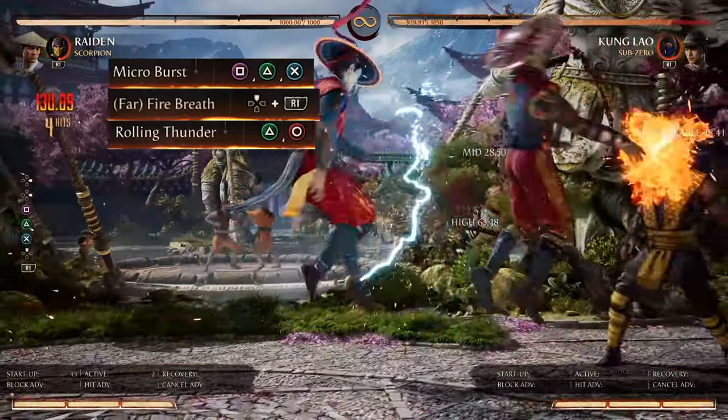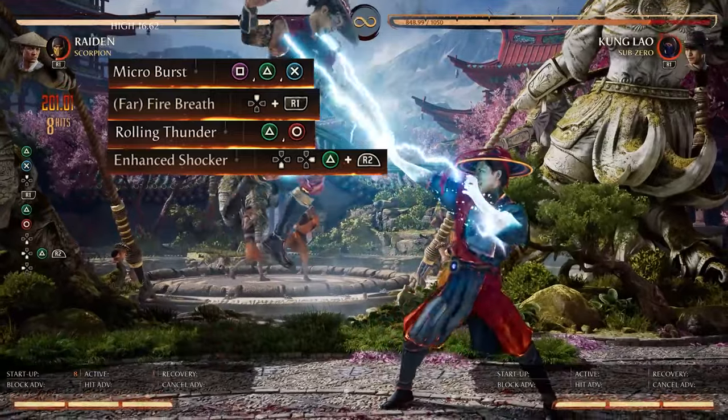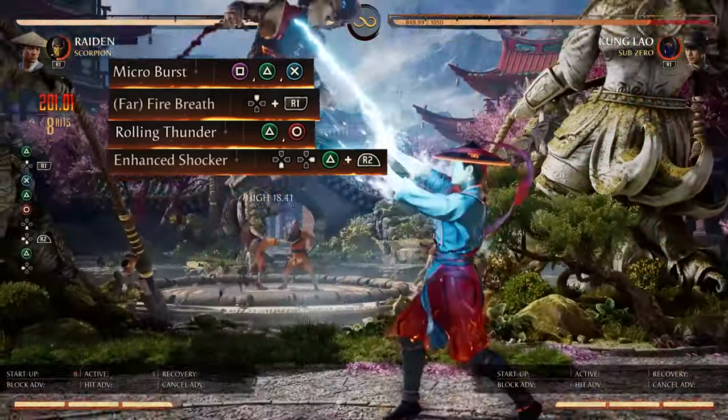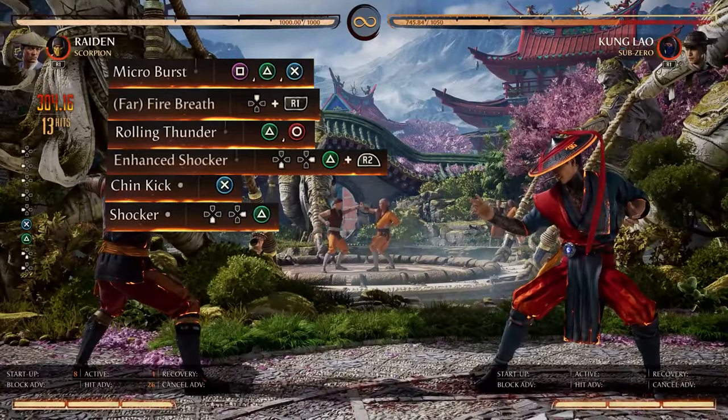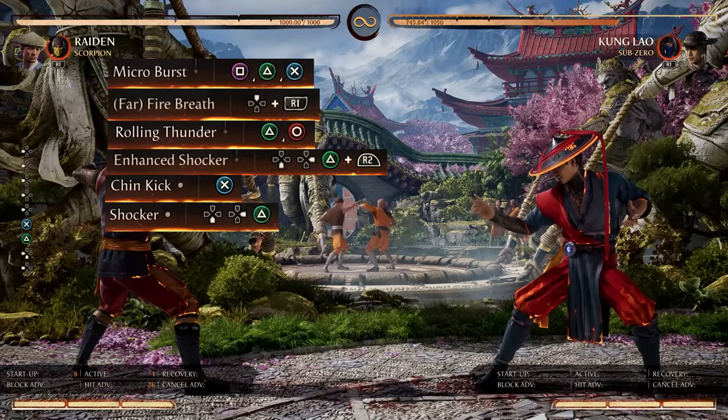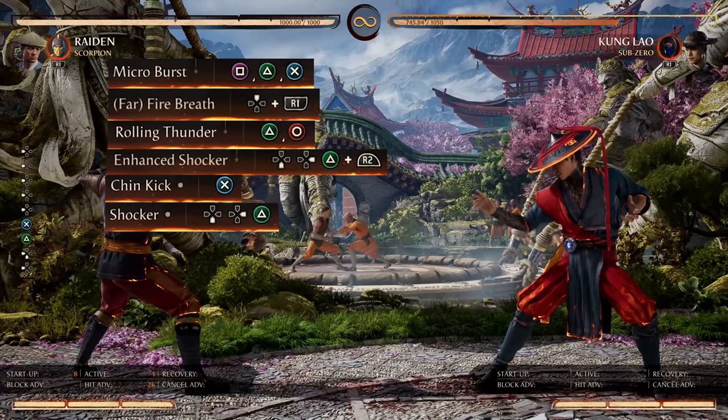Then after our rolling thunder, we're going to do the down forward 2 shocker. Amplify that. After that, we're going to do the standing 3 chin kick, and then after the chin kick, we're going to do one more shocker. Easy 304 for a quick string startup punish that you can use after a whiff punish or something.